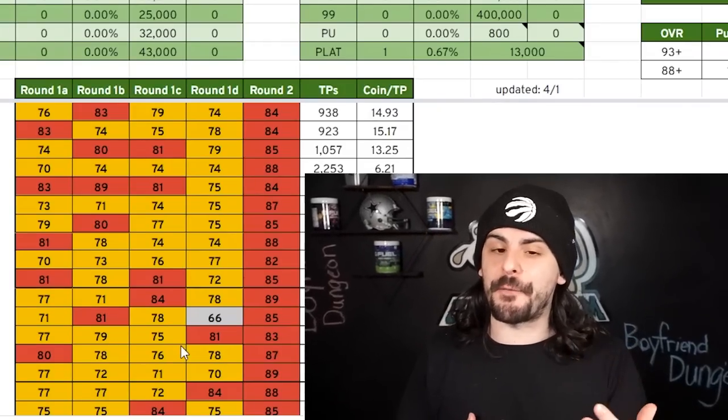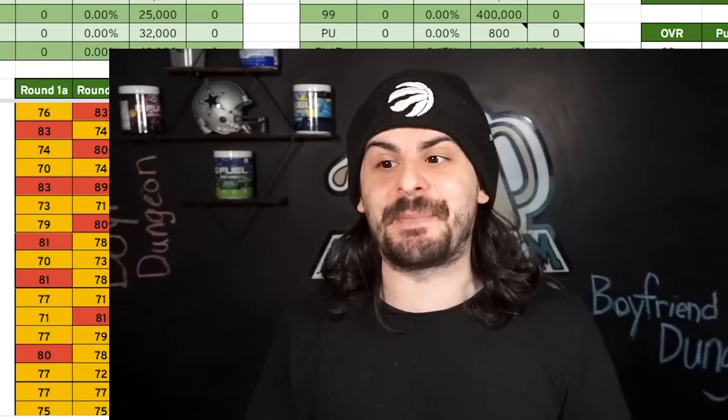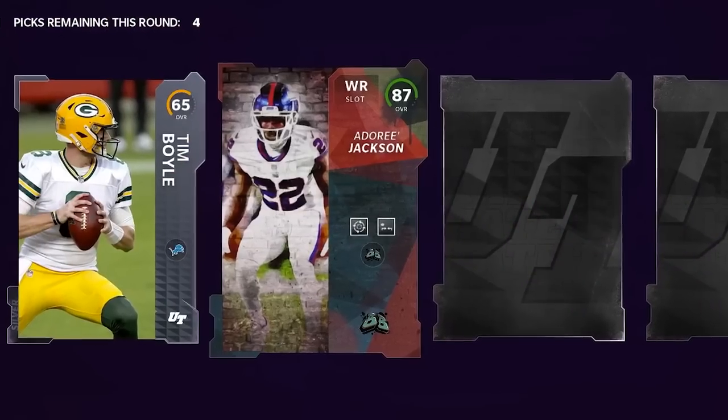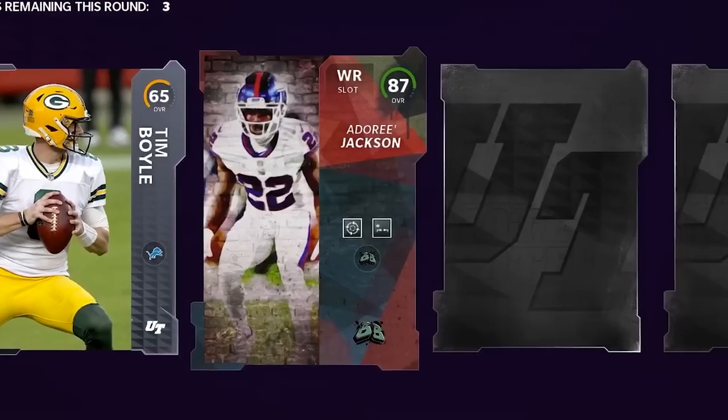We have our work cut out for us in the next 70 Pro Fantasy Packs because we need to build this team over a 92 overall. Jumping into this again — first round heating up — an 82 and an 87. We'll definitely take those.